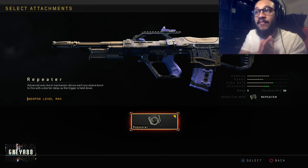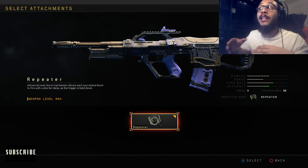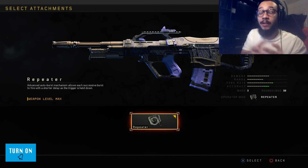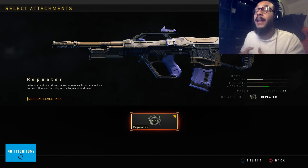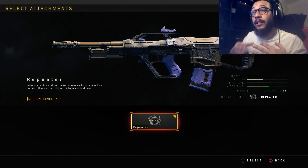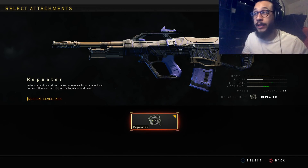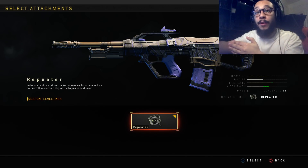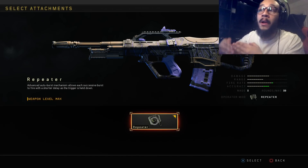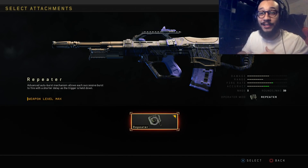The Repeater's advanced auto-burst mechanism allows each successive burst to fire with a shorter delay as the trigger is held down. Basically, this turns your ABR — which is a three-round burst — into a fully automatic weapon. It's still a burst, but the bursts are done automatically as long as you hold the trigger, and with each burst it speeds up the fire rate, so you start slow and then build up shooting faster and faster between each burst.